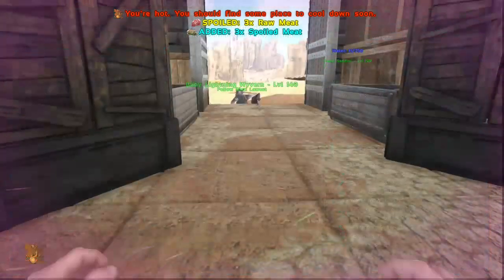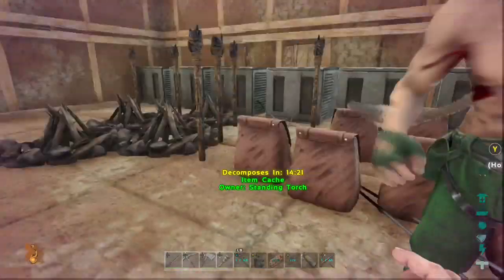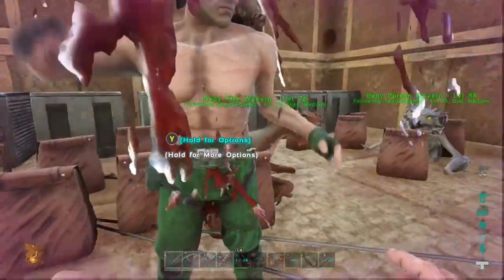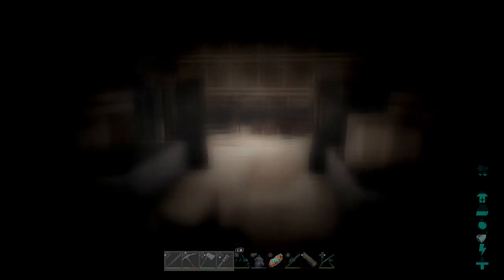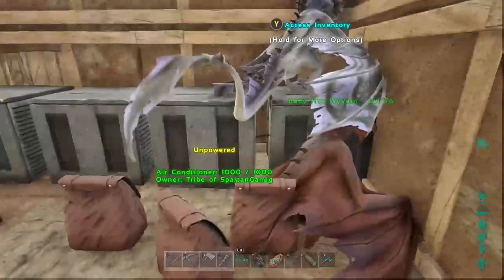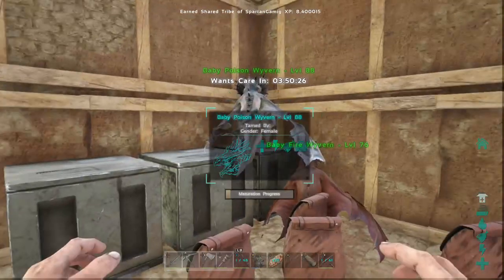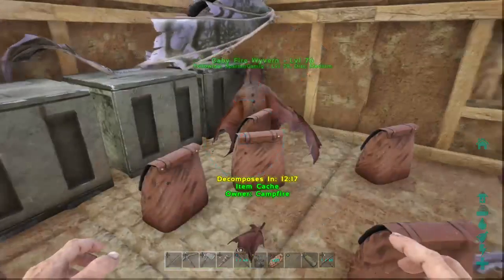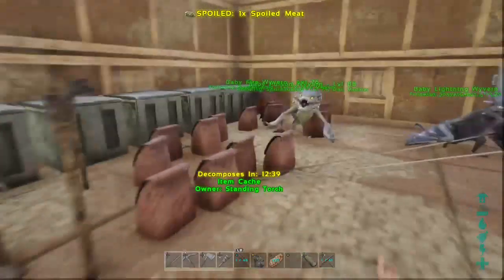I'd rather just kill him. Alrighty guys, so those are our baby dragons. And I will see you guys back when these guys are at the next stage — Juvenile. In case you guys didn't get to see the babies up close and personal, I'm going to get these guys all to follow me and show you them all up close. Come here you little shit. Follow Uncle Spartan. So this is the poison guy.